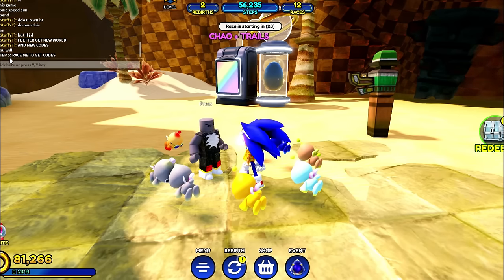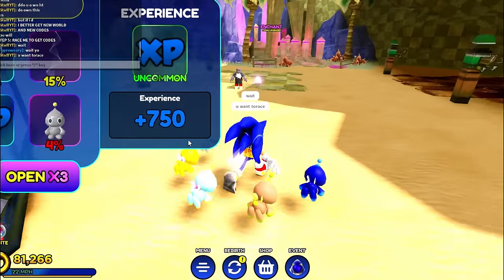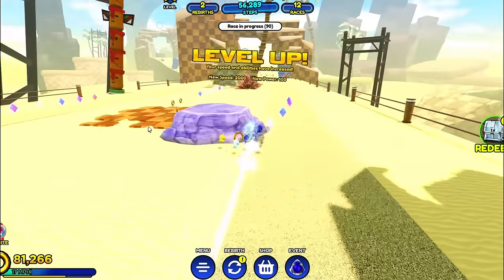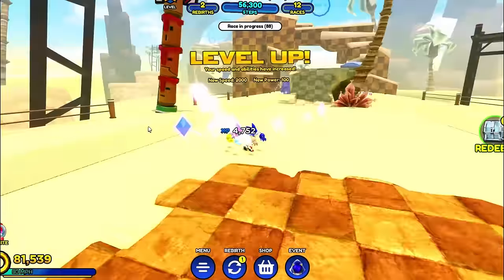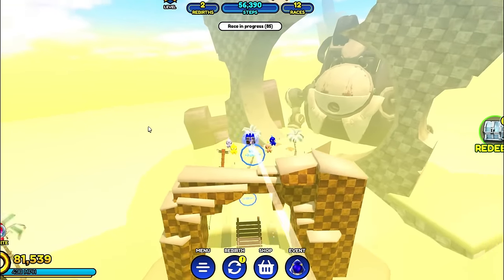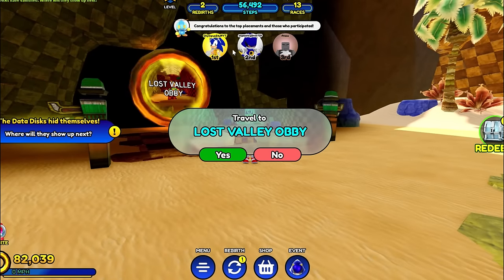Now he says step five: race me to get codes. There's no way this guy wants to race - I'm totally going to smash this guy. The race has begun with this admin of Sonic Speed Simulator. Oh no, I ran into a block - it was a mistake. I ran into a rock. Close, but we almost lost it and we didn't.